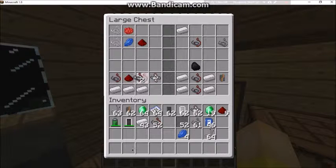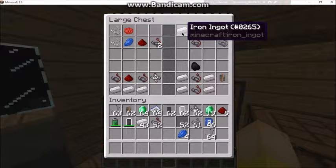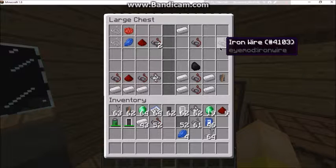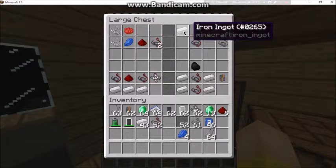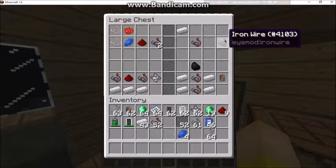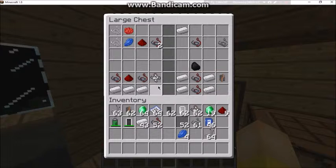We're just going to make it together. For the iron wire — I'm not sure exactly what it's used for, maybe a few things — you just combine an iron ingot and electric wire like this and you get yourself some iron wire.